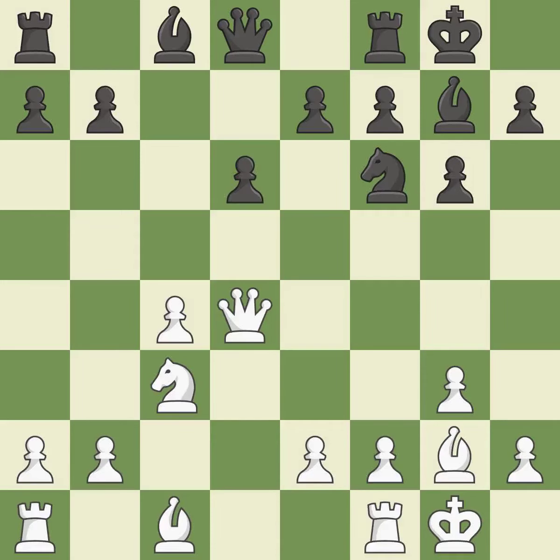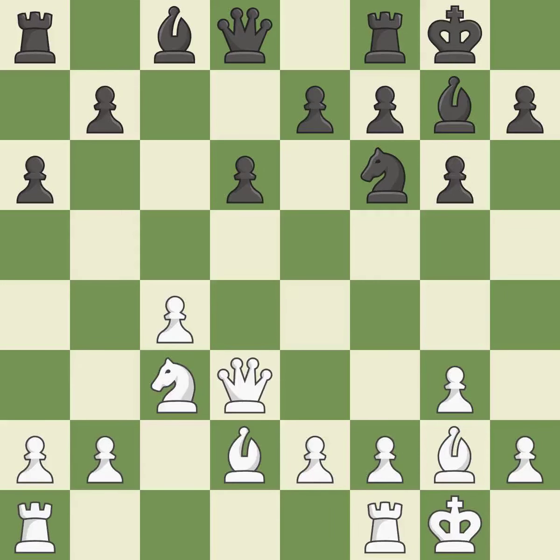The bishop backs off and will be better off as a result. The rooks can now see each other, allowing them to provide mutual defense. This develops a rook off its starting square, getting it into the action.